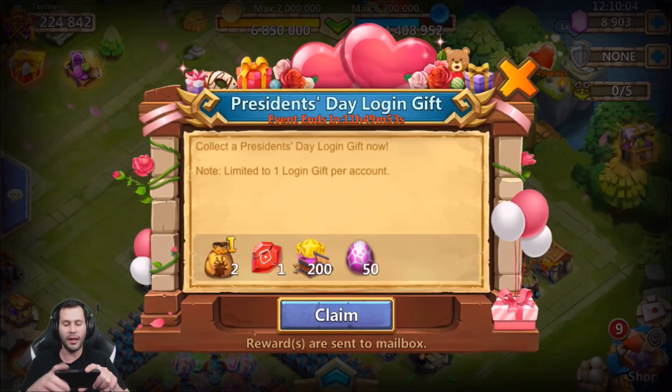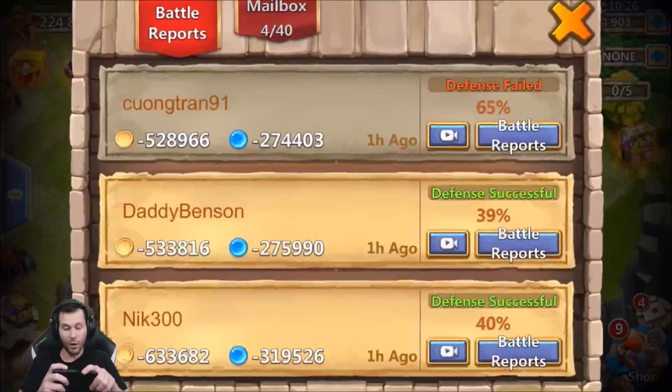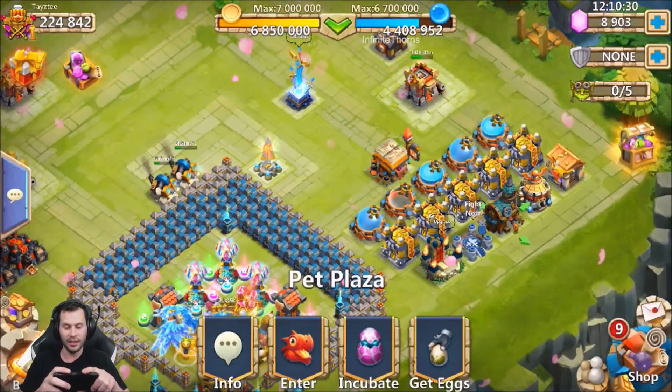Today is the President's Day login gift rewards — make sure you guys do not forget because honestly this is huge, especially for my free-to-play in particular. My man Keegan has like 50,000 gems. If you have a lot of gems you're great, good luck, because today gives you the 50 legendary eggs that you actually need to participate in the egg hatchathon event.